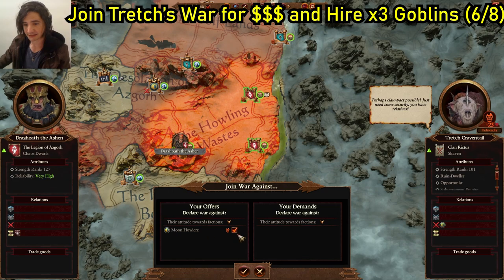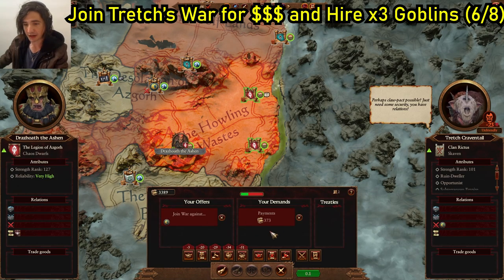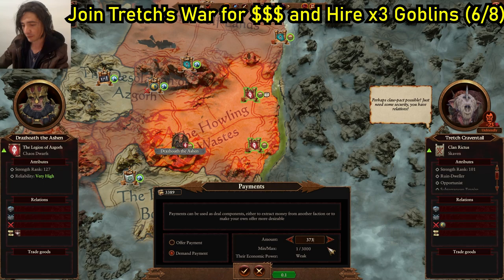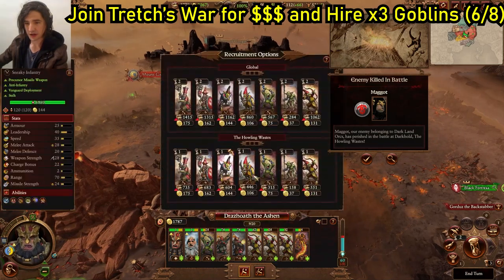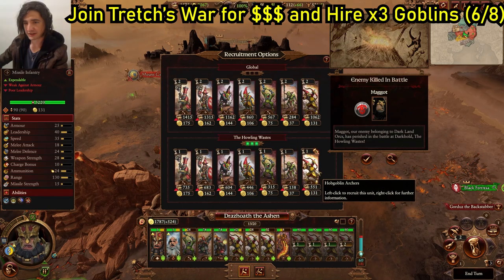But first, let's see if we can get some money out of him by going into thinking we're nice guys. We're going to join the war he's currently engaged in, which is this singular settlement here — it's really going to cost us nothing at all. Get what you can out of him, and of course hire yourself three more Goblin Archers.